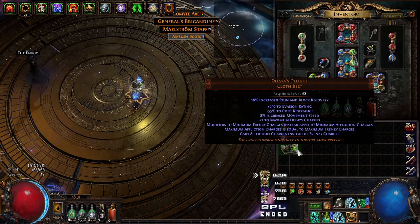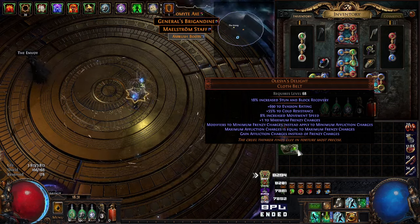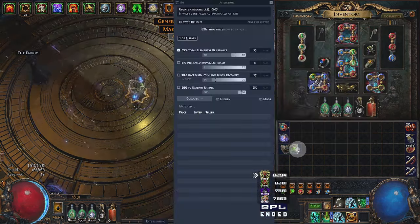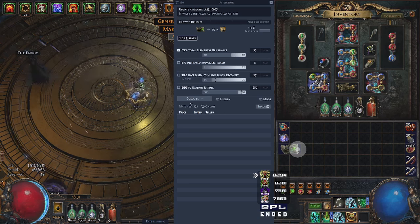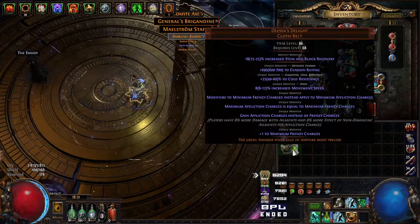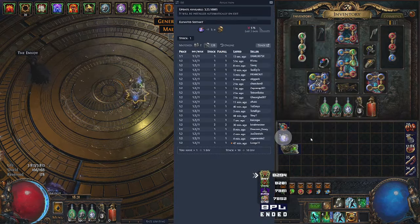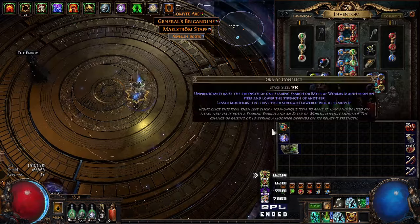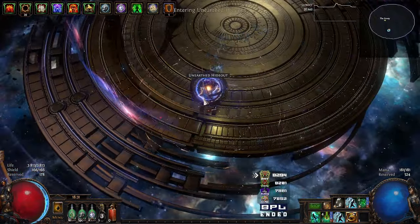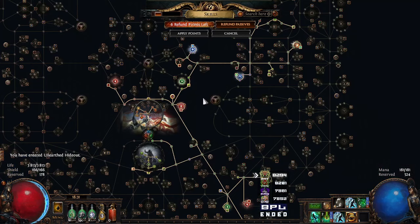Alright, so what'd we get? Relacious Delight, clothed out, evasion, cold res, plus one to maximum frenzy charges. Modifiers to minimum frenzy instead applied to minimum affliction. For ailments — you want the endurance one, I think it's what they use for the stackers now. But this is for ailment damage, cool item. Innovated sextant, 1.1 div and another orb of conflict. Well, we made money.